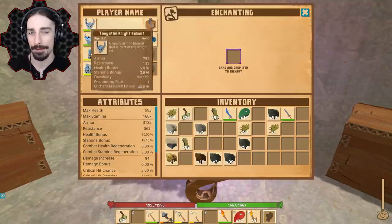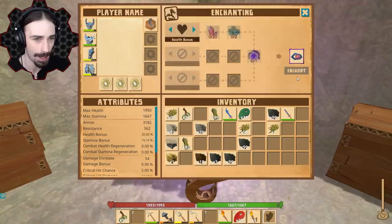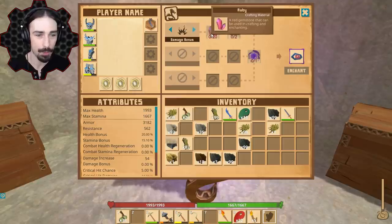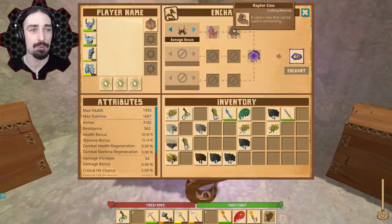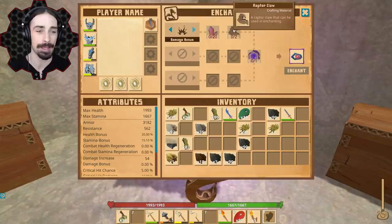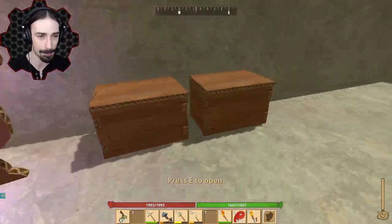It's more worth it to enchant these talisman-type things. The reason is that these don't appear to have any durability, whereas weapons and armor do have durability, so that enchantment will eventually break. So I'm thinking we're going to stick with the plan of enchanting the cobalt eye. Do we have what it takes? Last time we managed to get two raptor claws — that was the really big quest. Now the question is do we have enough rubies?